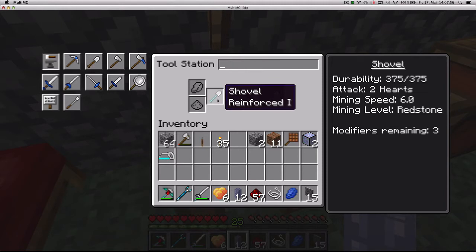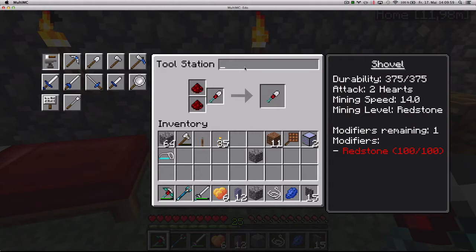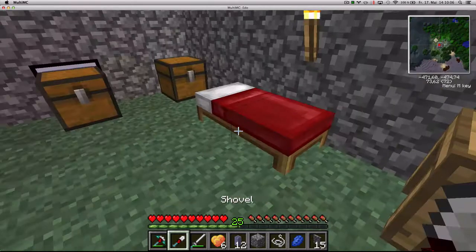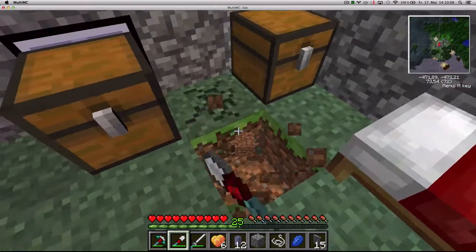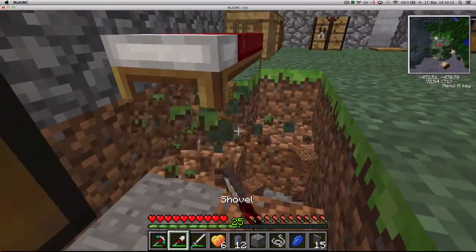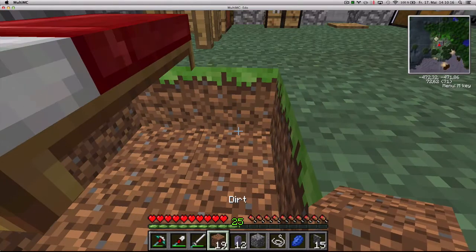I think I'm gonna use at least two modifiers of speed. Once I'm done I'll come back — and I'm going to name it 'The Undertaker'. Let's see how fast this shovel digs — wow, that's super fast, just perfect. I'm going to replace all of the floor of my house with dirt.